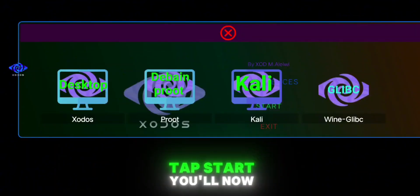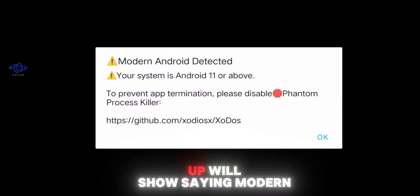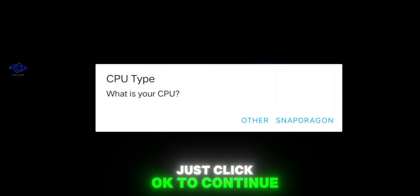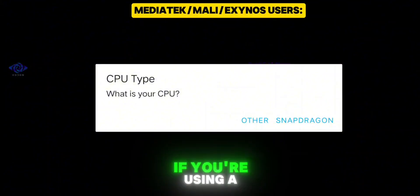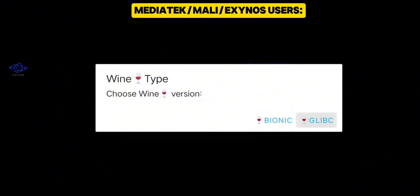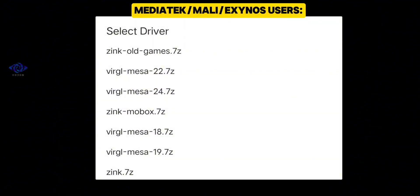Once you're on the main screen again, tap Start. You'll now see a Windows-style desktop. Open Quick Settings — a pop-up will show saying Modern Android Detected. Just click OK to continue. Now we'll go through the Setup Wizard. First, choose your CPU type. If you're using a Snapdragon device, select Snapdragon. If not, choose Other. For other processor users, pick Wind Type as Glibc, DirectX Wrapper as Wind3D9, Driver as Virgil Misa19, and allocate 8 CPU cores.